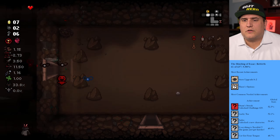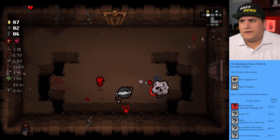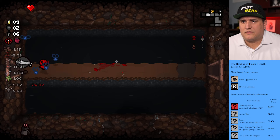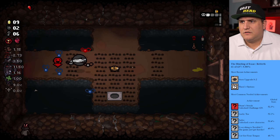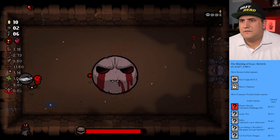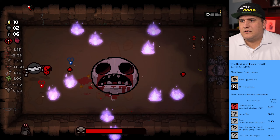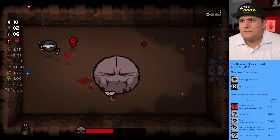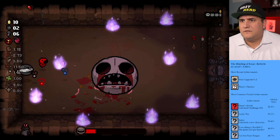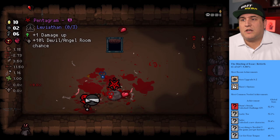With these guys I can break the poo — okay, cool. Don't have any of my shooting guys. Got the coin. Half heart — we are redoing this run, that's for sure. Let's just go into the boss and see who we got, let's end this. Surprisingly not too bad. Keep my little fly guys on them — it does damage in a hurry. There we go. Damage up, we'll take it.